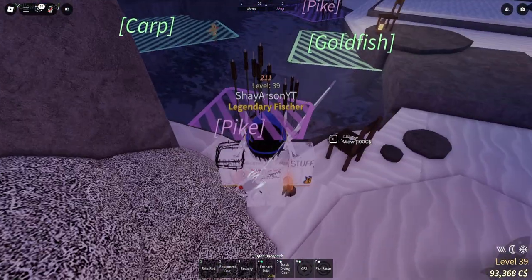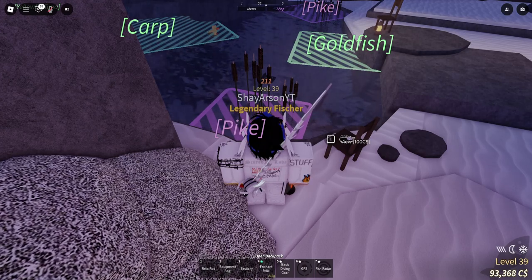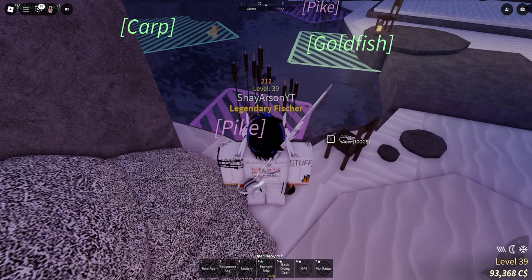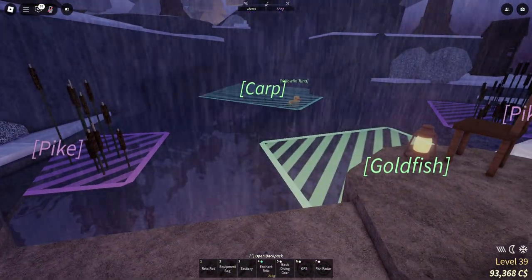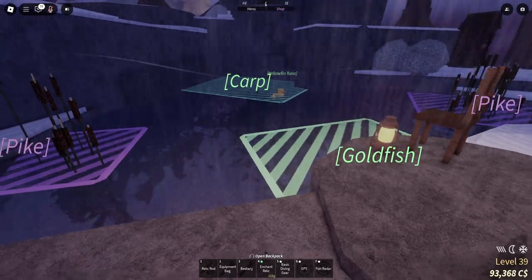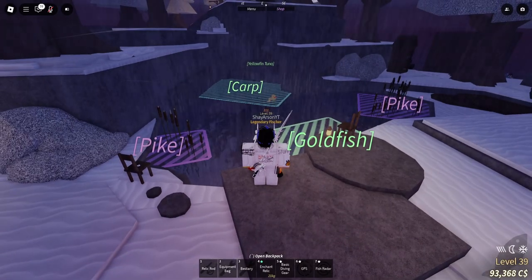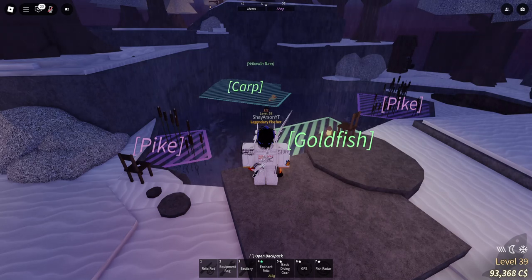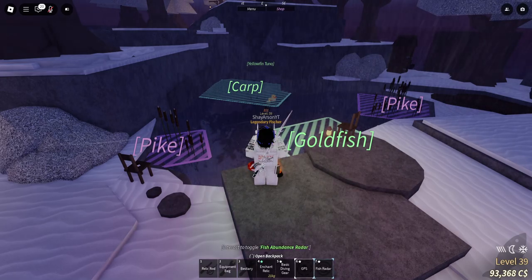It says pike right here. When I first got this fish radar, I thought that maybe if I left the game and came back, the pike label might change to carp or goldfish — I thought it would rotate. But it doesn't change, and I find that a little unrealistic because fish like to move around. From what I understand, all the spots stay the same, so you're better off just watching this video and creating a mental map of where fish hang out.